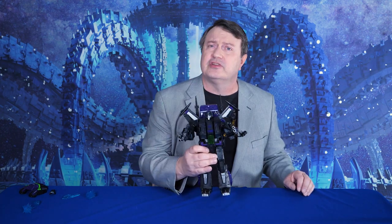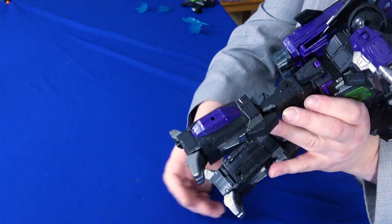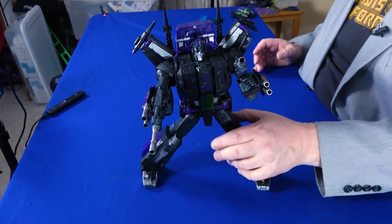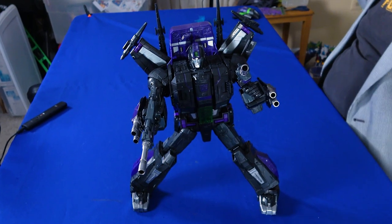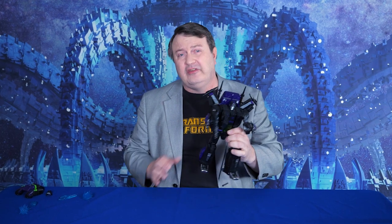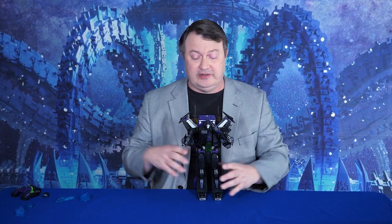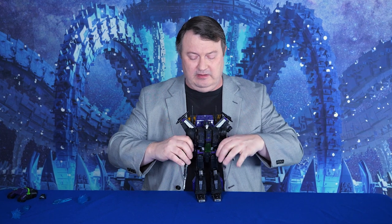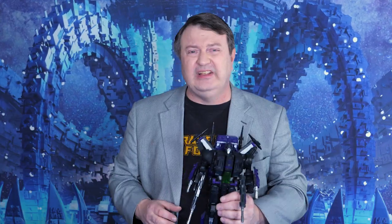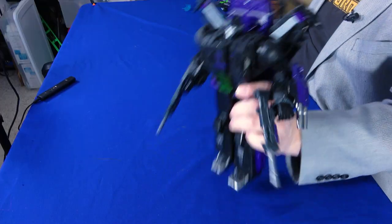Definitely more of a stealth — though a rather huge stealth — jet. He's got heels just like the original, and he's got the ankle joints so he can basically spread his legs into all kinds of more dynamic poses. I'm digging the color scheme for an evil version of this character. But just like the one in Siege, sometimes things flip out and you don't really notice. He's got a lot of moving parts. Let's check out the jet mode.